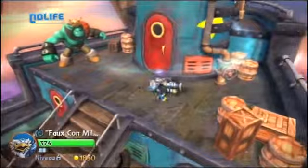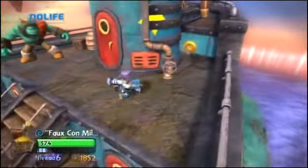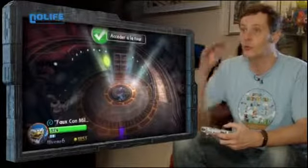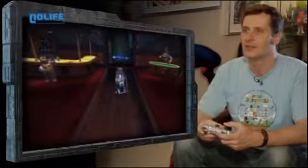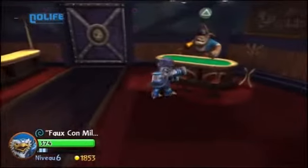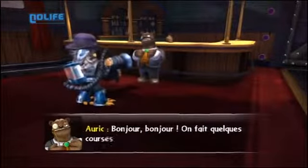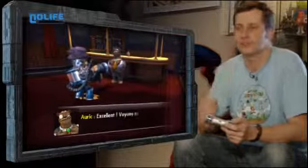À bord de ce bateau, il y a des personnages qui vont me donner des petites quêtes. Il y a des petits jeux — par exemple, lui, c'est un gros costaud qui propose des combats dans des arènes pour se perfectionner et gagner des points d'expérience. Ici, on a une tour avec tout en haut le poste de vigie. Il y a aussi des canons, une salle de jeu avec une espèce de jeu de cartes intégré. Ici, c'est une boutique où je peux acheter des choses. Il se passe des choses rien qu'à bord du bateau.